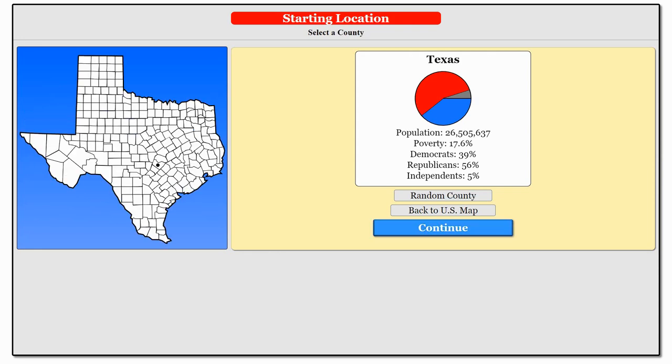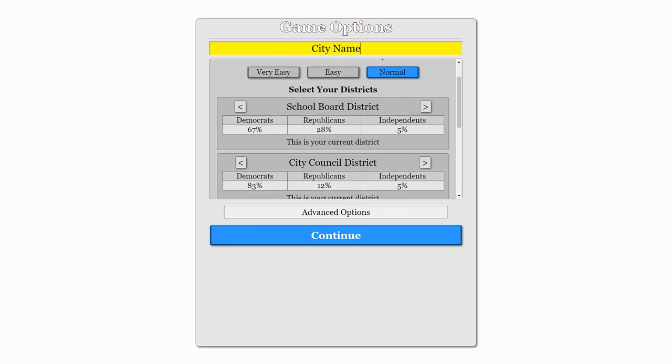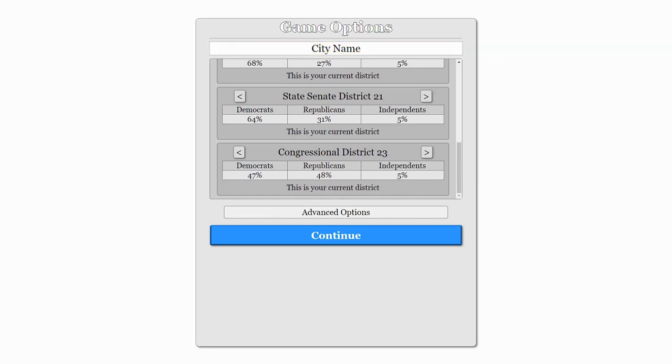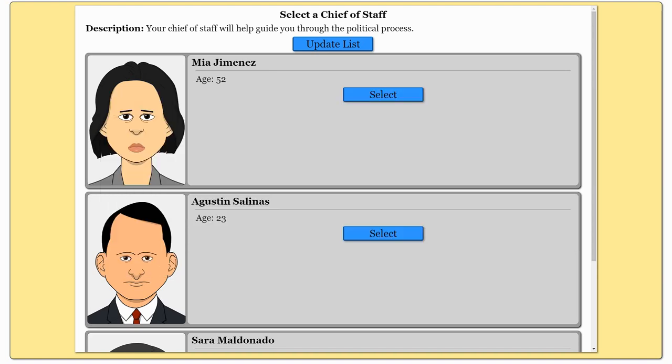We'll try to find a somewhat blue area here. Now, these are the different things you can actually run for: a school board district, city council district, state house district, state senate, congressional district, and eventually, guys, even the presidency. In fact, if you want, you can go ahead and just run for president right off the bat. Even if you're just a mayor or city councilman, you can attempt to run for president — I got like 7% of the national vote.